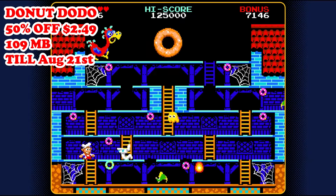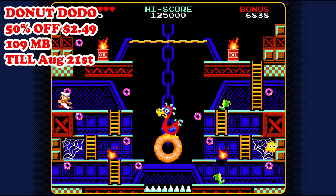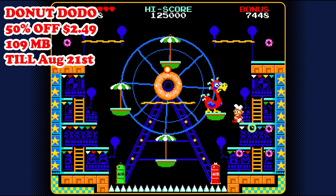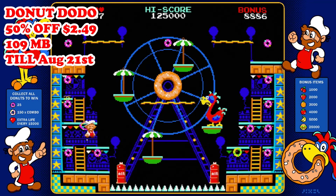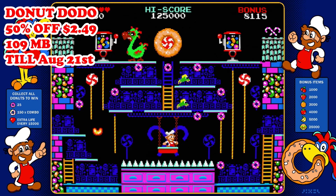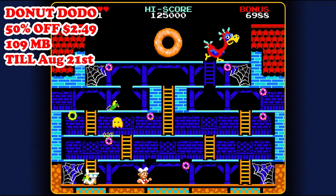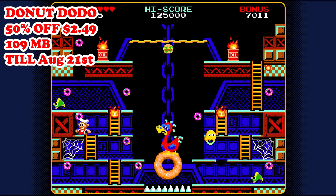Next we have Donut Dodo, 50% off — $2.49 — running till August 21st. This game is a retro-inspired arcade platformer where you control a character navigating through levels to collect donuts while avoiding various obstacles and enemies. The game emphasizes precision platforming and quick reflexes. It really feels like a long-lost 80s arcade game that just resurfaced in modern times, with awesome retro pixel art and a chiptune soundtrack that captures the charm of those classic platformers. Straightforward gameplay mechanics make it easy to pick up and play, yet hard to master. The only warning is that the main gameplay loop can become repetitive, and if you're not into high score chasing, you might be done with it pretty quickly. I also fully reviewed this one on my channel if you want even more information.